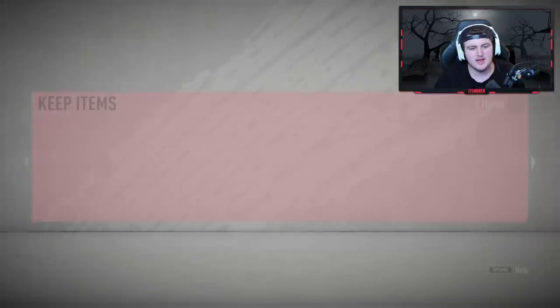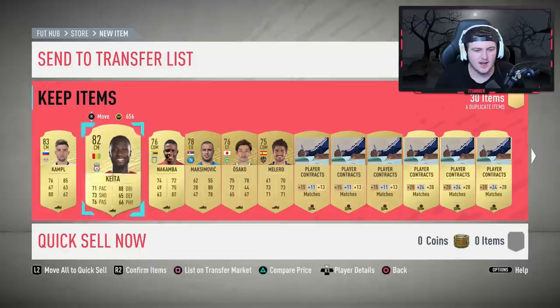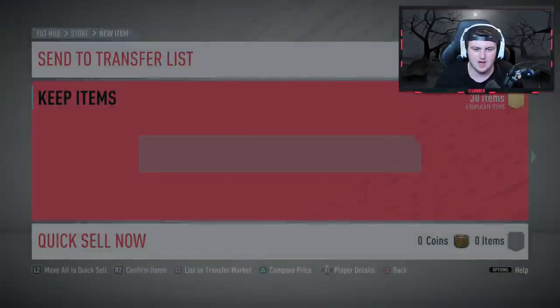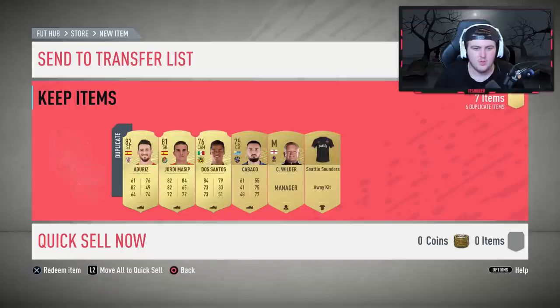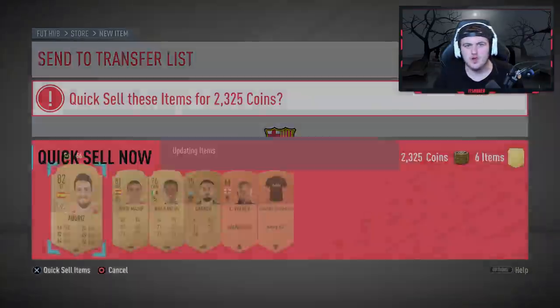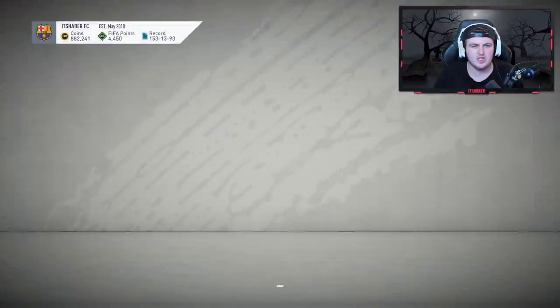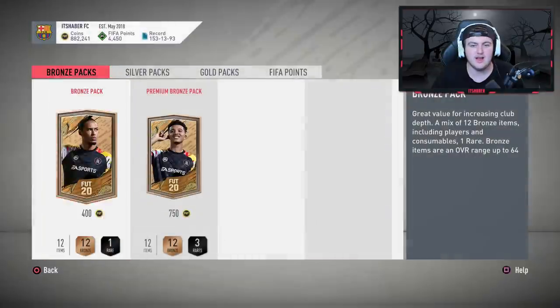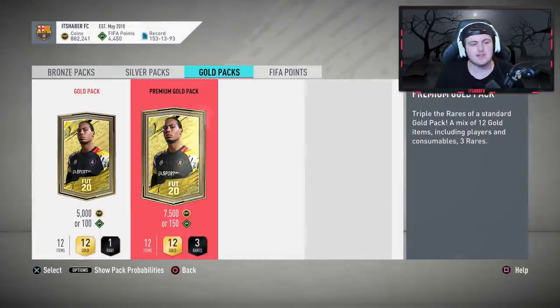I find it quite strange — why isn't this card a UCL card? Obviously they're both in packs at the same time, but what are the chances of packing the blue one over the normal one? They're the same rating so surely they should have the exact same chance. I'd love to hear the clarification behind it. We have some premium gold packs to open, so let's go.